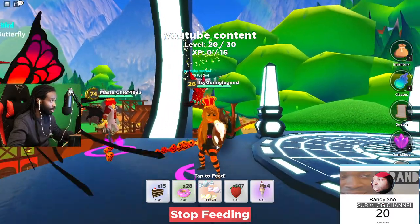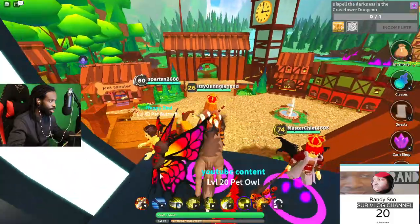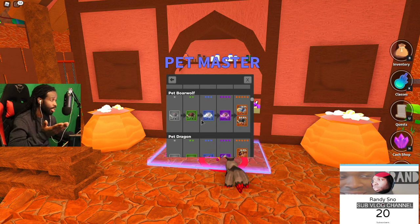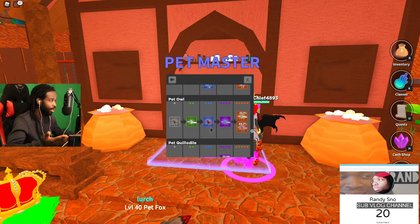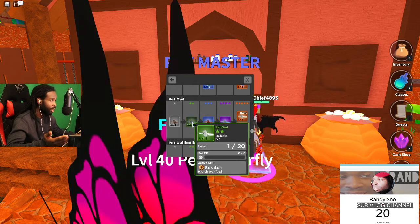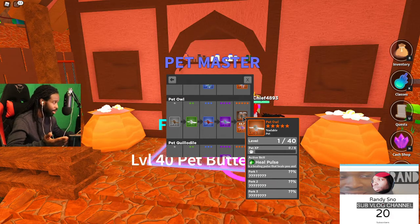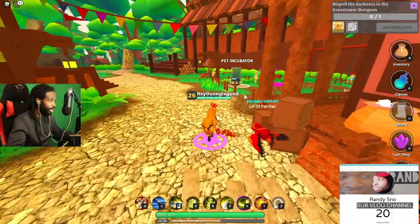Now let's go back into the pet master. You have a Pet Dex, kind of like a Pokédex, where you can see what each pet does. You can find your pet in here — right now I have the pet owl. It started as this one, evolved into this one, then into the purple one which is Ice Spike, and then it can either become a pet that heals with unknown perks or another pet that does Potion Slash.